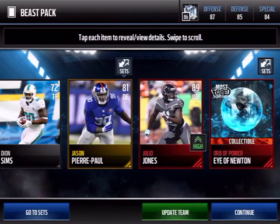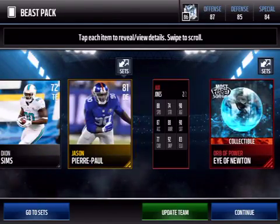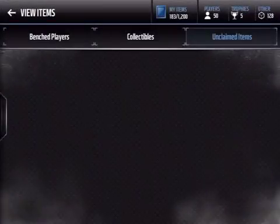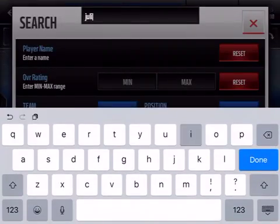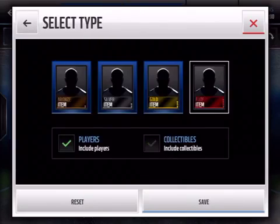Julio Jones saves the day! Let's go! That's nice — look at the stats right there: 88 speed, 90 catch. Let's go, see how much he goes for — Julio Jones elite.